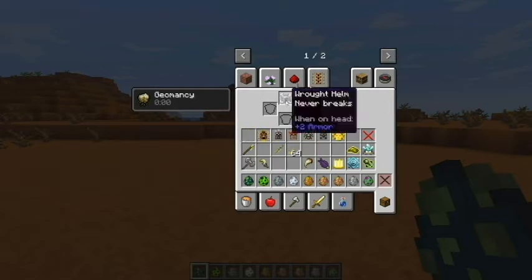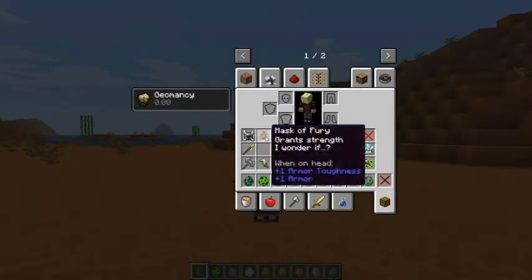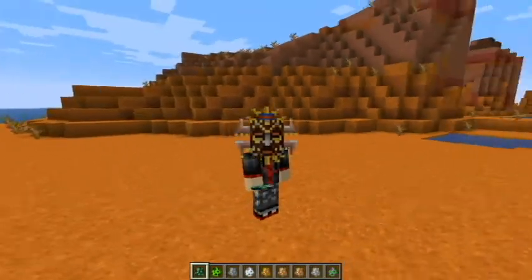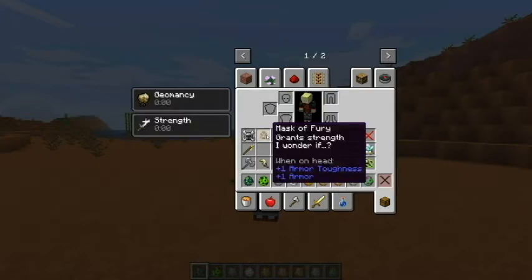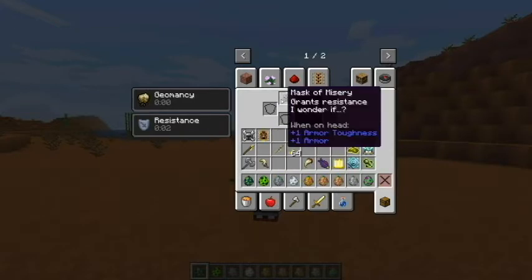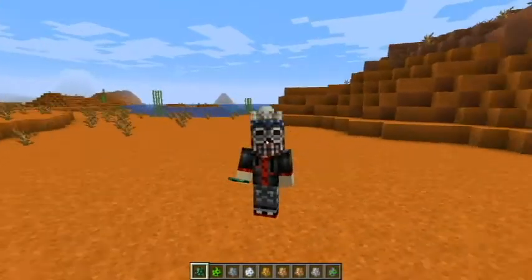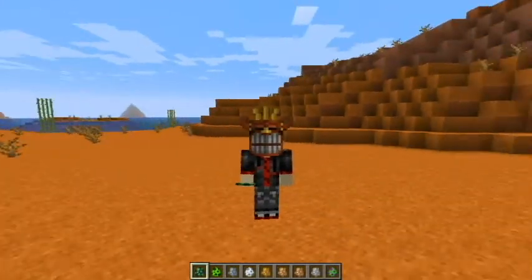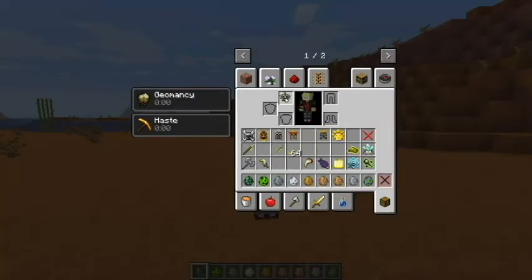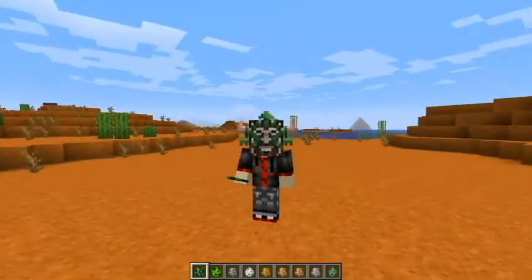We have all these helmets. If we go ahead and look at these, these are all 3D models. They look a little ridiculous on me, but they're honestly relatively cool. This mask is awesome. It gives geomancy and strength.